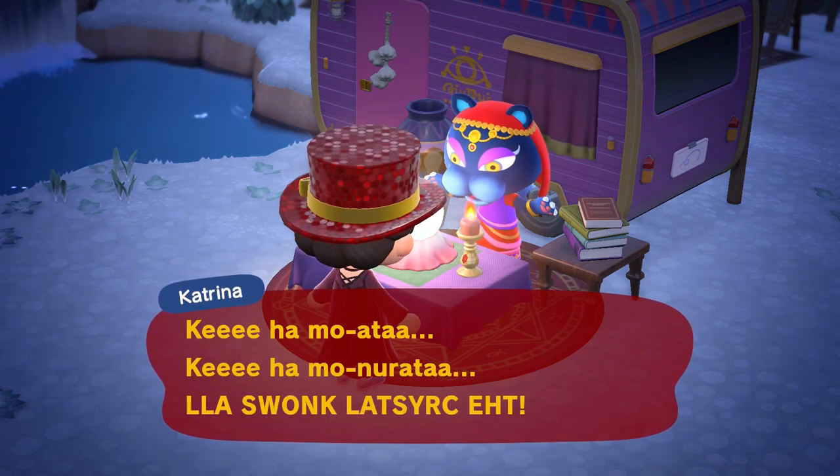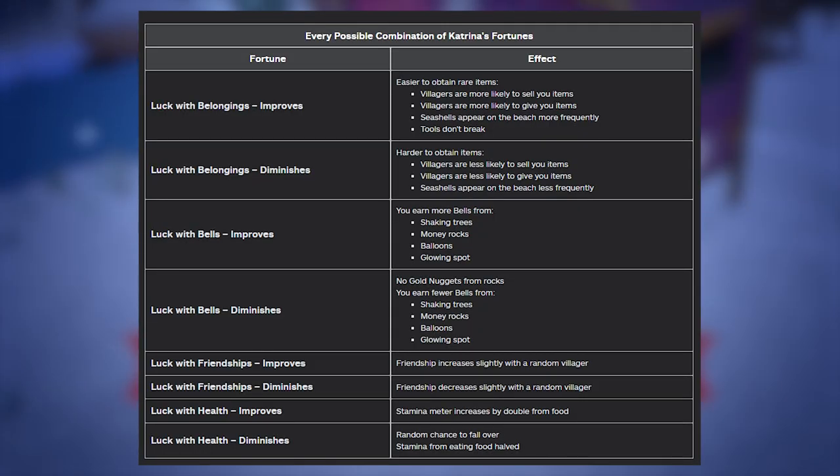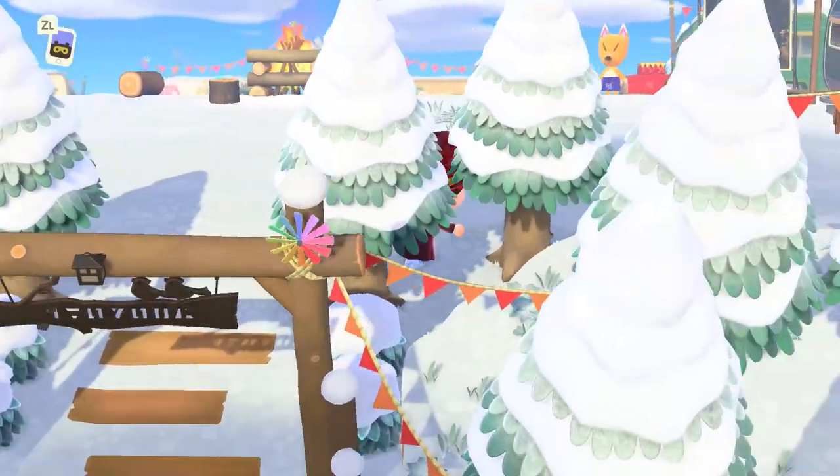The cool part about Katrina's fortune is that it actually impacts your game — you can see all the effects of the fortunes, and if it's a bad fortune you can cleanse it with 10,000 bells. Restocks on Harv's Island happen every Monday so check in regularly. Tortimer is probably the most useless so leave him for last; I'd say Reese, Cyrus, Leaf, and Red are the most useful, so get those first.